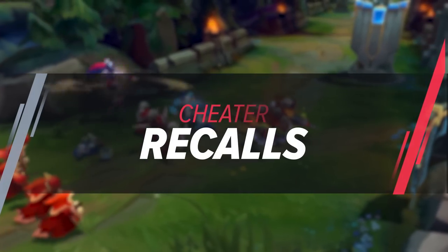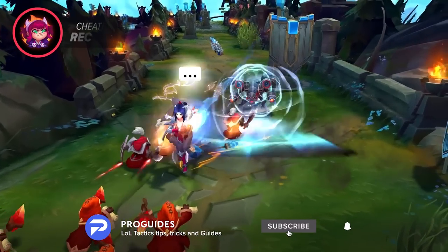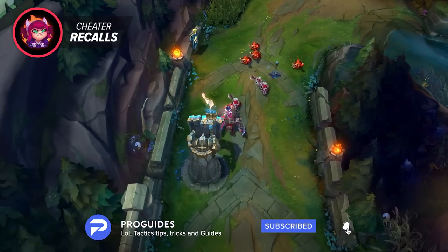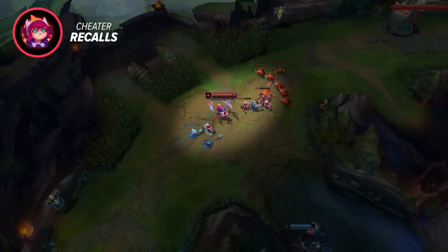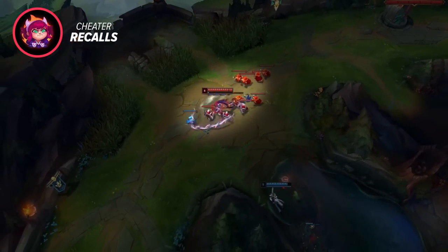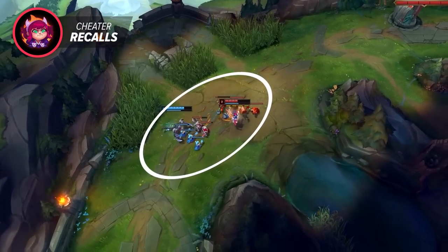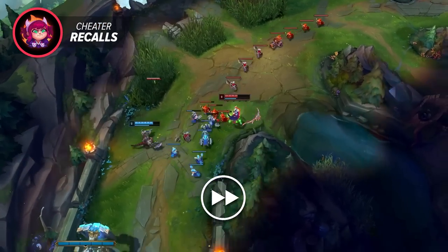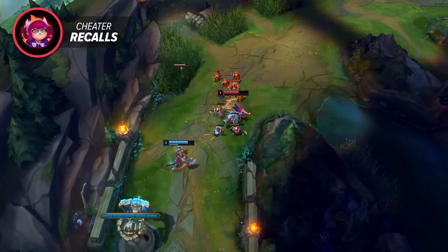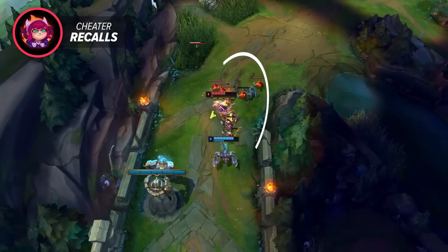The first one is the Cheater Recall. This is a zero risk, medium reward way to give yourself an advantage in lane. When you want to go for a reset, the default thing to do is hard shove the wave so you can get back to base instantly. But when going for a cheater you want to slow push the minions, stacking up the first two waves. Then once the third arrives you start clearing as fast as you can. The massive wave you've stacked up will crash into the enemy turret and you go back to your base.